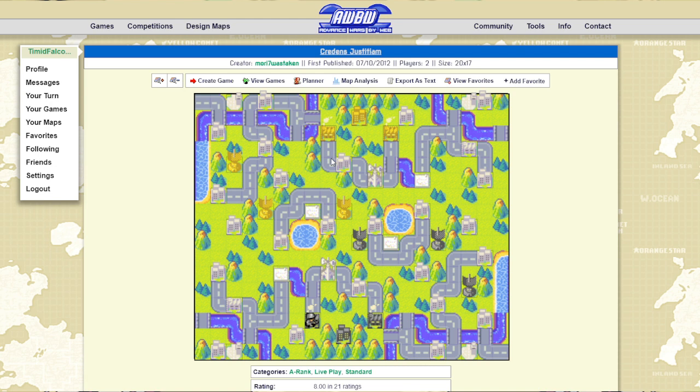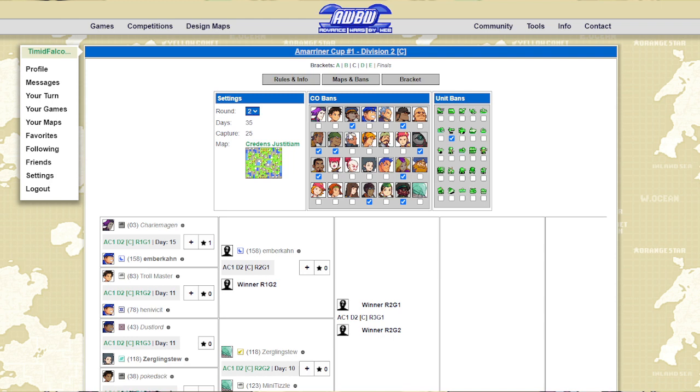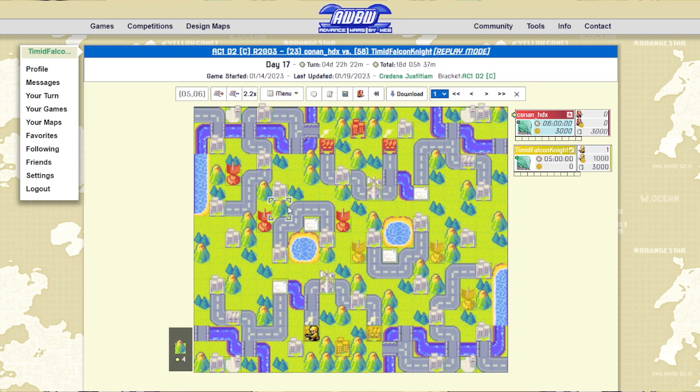It's a small enough map that you don't really need APCs. The income's basically 24k territory, but you can't even afford a 24k unit — like a bomber or a Neotank. That's basically everything I wanted to cover before starting the replay, so let's get into it.